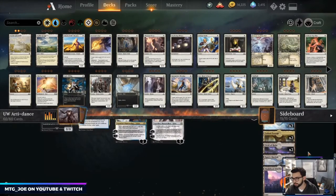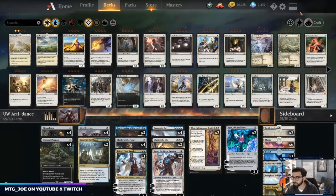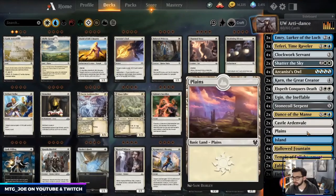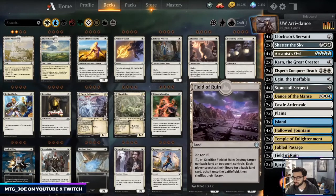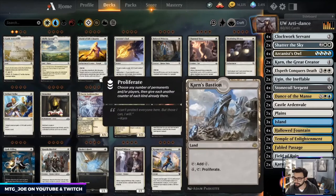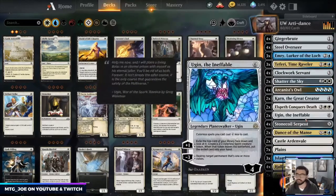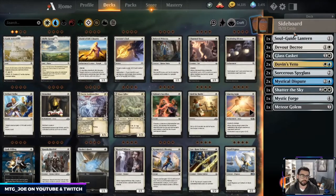I may actually be running too many, so I'm going to cut a Mobilized District and go up on other planes. The deck list on the site in Aether Hub is a little updated for the mana base. Basically a couple Fabled Passages for fixing, Field of Ruin which is pseudo-fixing as well, and Karn's Bastion — we can proliferate when we're putting counters on things to help them all get bigger.